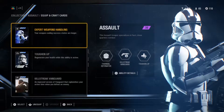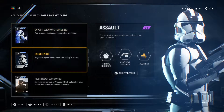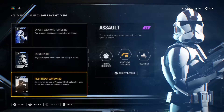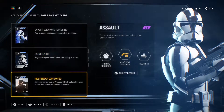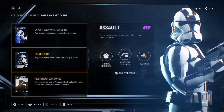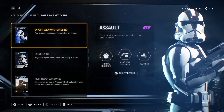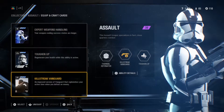Second would be Toughen Up. Toughen Up heals you — you can choose when you want to start. Get extra health in engagements, click that button and you start gaining health. And Killstreak Vanguard — it replenishes your active time when you defeat an enemy, which is very useful when I am behind enemy lines and trying to get those quick Vanguard kills.